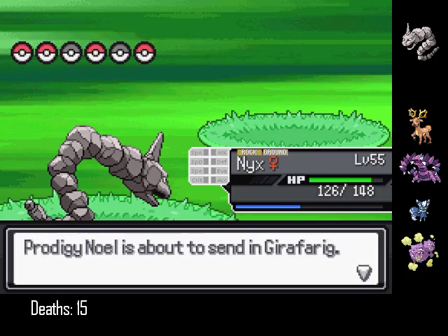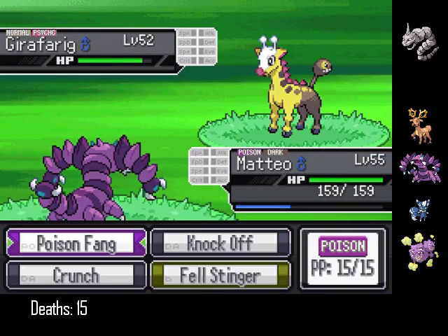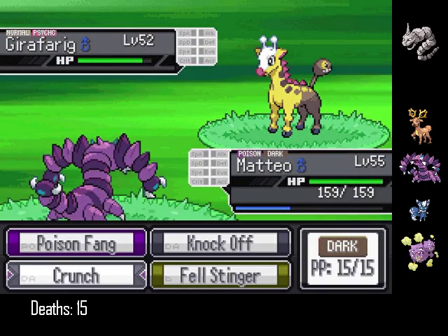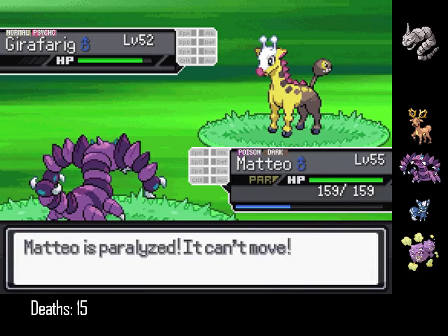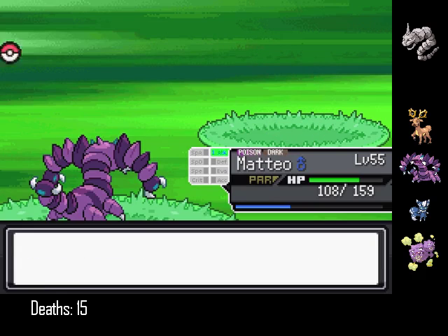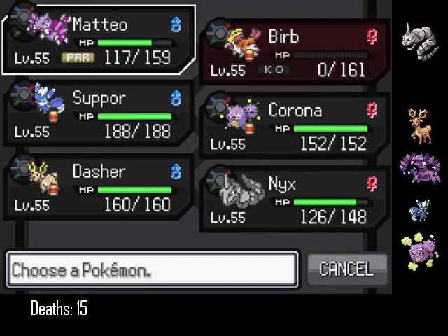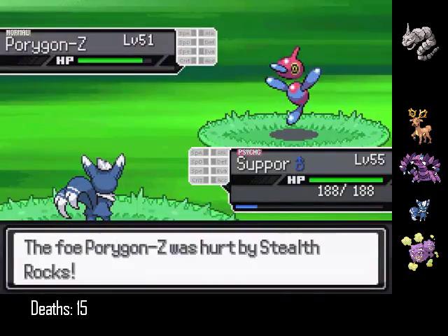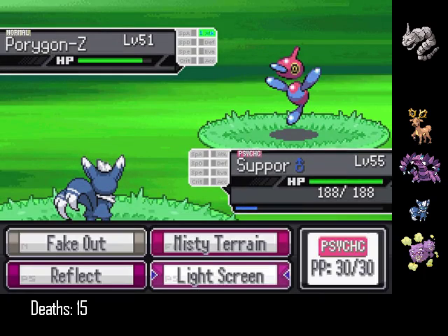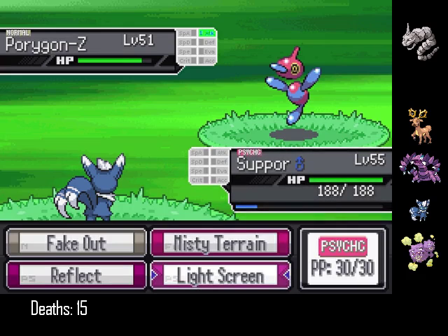That got rid of the Swellow pretty fast. Girafferig — that was Matteo. I think it was Crunch. How did I not outspeed it? I specifically EV trained to outspeed it. You're paralyzed. Burb's support needs to come in. I'll start with a Fake Out — why not? Actually, there was no point in doing that.